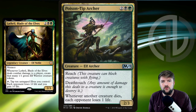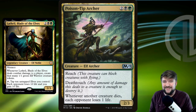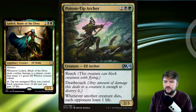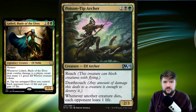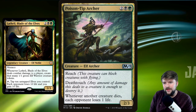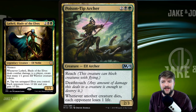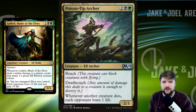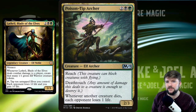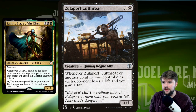With Aristocrats, the goal is to create a lot of small creature tokens — which we're already doing — and sacrifice those to get value out of them dying. Poison-Tip Archer is a great example, and it's an elf: whenever another creature dies, each opponent loses one life. That's what the Aristocrats strategy is built around.